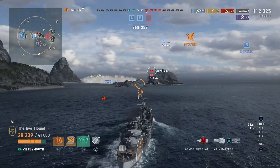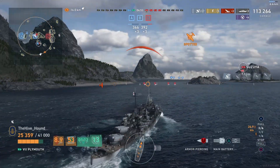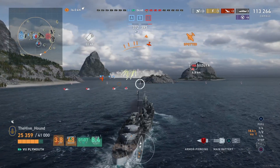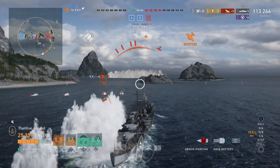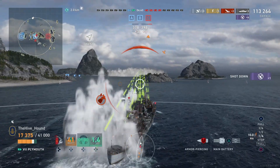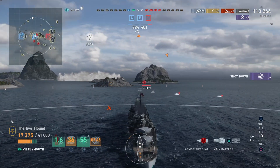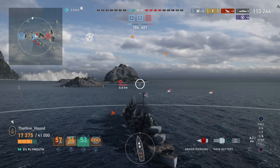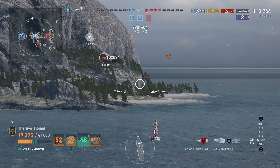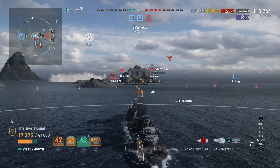Suzuya gets spotted by our carrier — in all fairness the carrier did quite well supporting us at the end. We get a cheeky little citadel hit. Obviously we're taking fire from the Plymouth. These torpedoes could be either the Plymouth's or the Suzuya's — we managed to dodge them. My thought process here is these two are just going to pepper the hell out of me if I'm spotted, so I'm going to sit in smoke until the carrier's gone and disappeared.